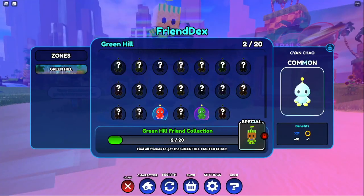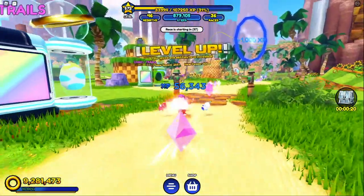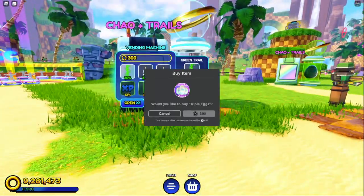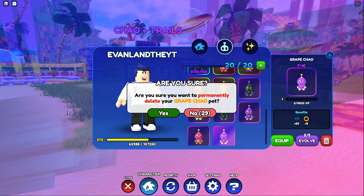Then we head over to the Chao collection. You can see that we need to collect all 20 Green Hill friends. So to do this, we're going to have to actually go through all of these machines. When you see your Chao plus trails, we're going to have to try to open as many as we can. And of course, if you have any extras that you don't need, you can just get rid of some of these.